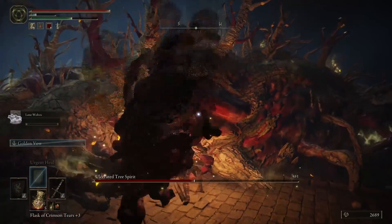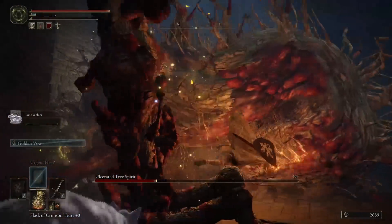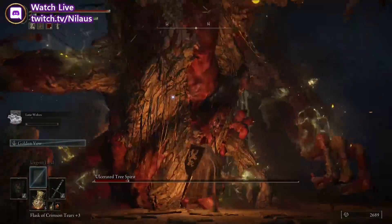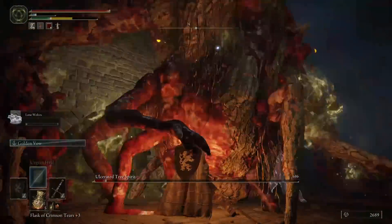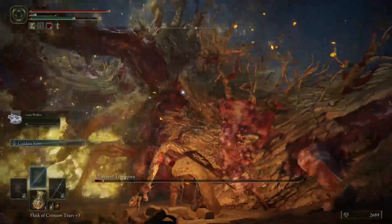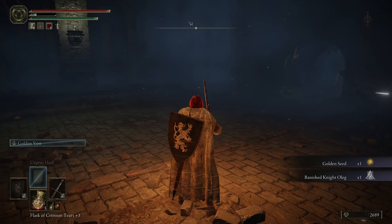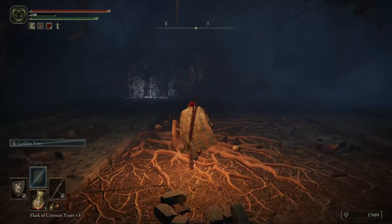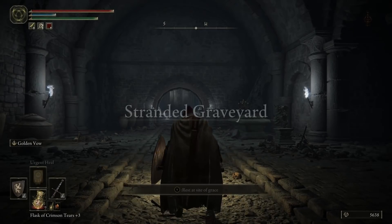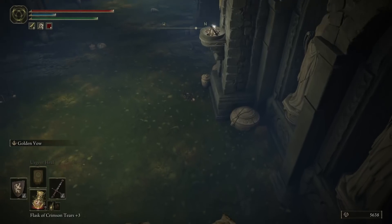If you don't have any spirits to help, it gets difficult because all attacks focus on you and you have less time to do those charged attacks. We got knocked down a second time. 200 plus 700 — that's a good bit of damage. Once the fire runs out, just wail away for the last bit. The fight is extremely chaotic but not that difficult. You get a golden seed and a banished knight Oleg spirit summon. Then reload to renew your flasks and reset the contraption before going in for the third time — very important.